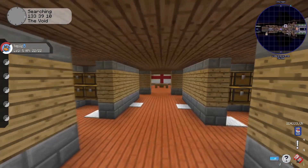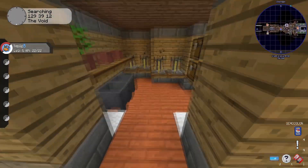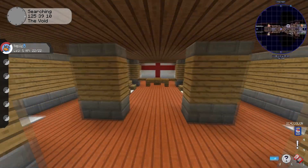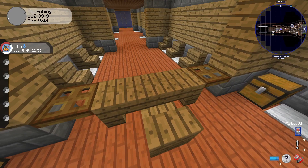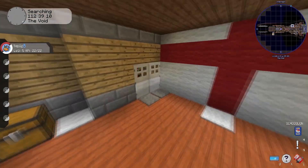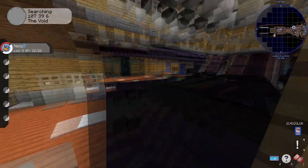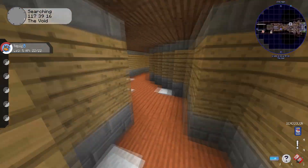Over here is the med bay area, and also where they would brew health potions for the medical room. There's a reception area where you wait for the doctor, and then little rooms that can be outfitted for surgery if needed — which is very cool. I think that's pretty much it for this area.